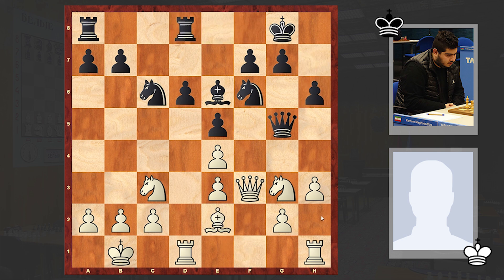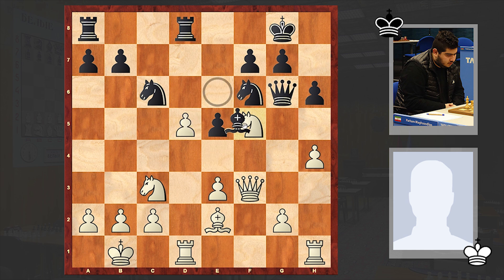Be2, h6, h4, Qg6, Nf5. At this point playing Nd5 is better, stopping d5. But in the game we see Nf5, and using his chance Mahsoudlu went for d5. As we know, in the Sicilian playing d5 is very useful — it allows black to activate his pieces. Now if white takes on d5 then Bxf5 can follow. That's why white played g4, strengthening the knight on f5.